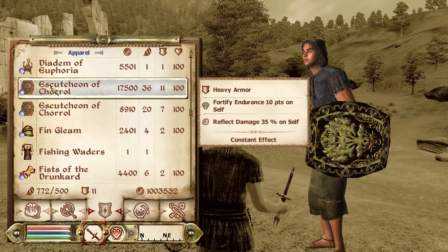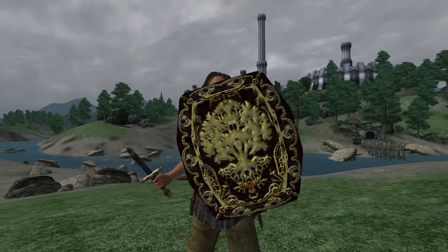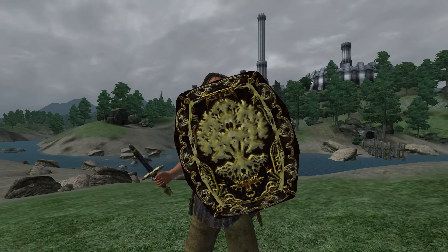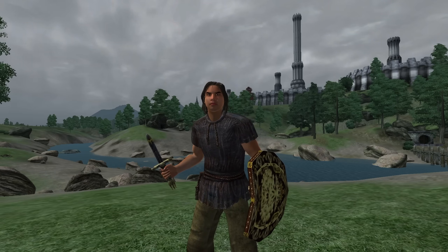Next, we have the Escutcheon of Chorrol. The Escutcheon of Chorrol can be acquired as a reward for completing the quest Sins of the Father. It is heavy armor and has the enchantments of Fortify Endurance for 10 points and Reflect Damage for 35%. It has an armor rating of 22.5 and a value of 17,500 gold.